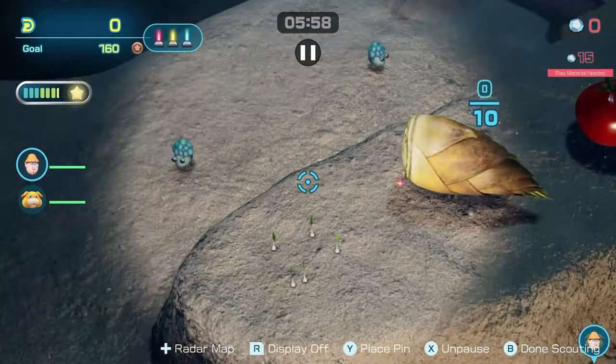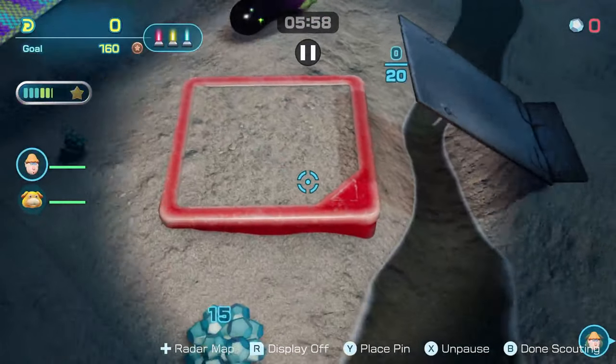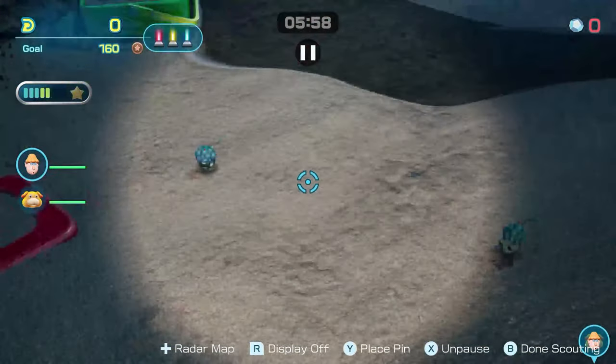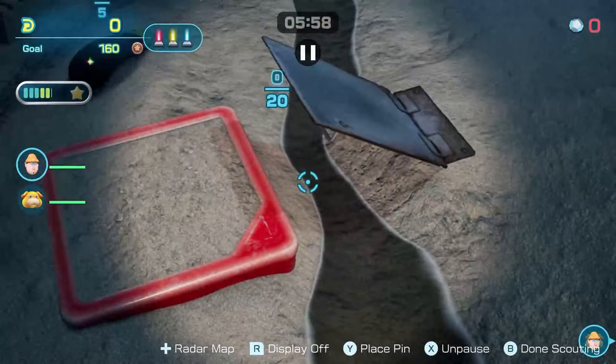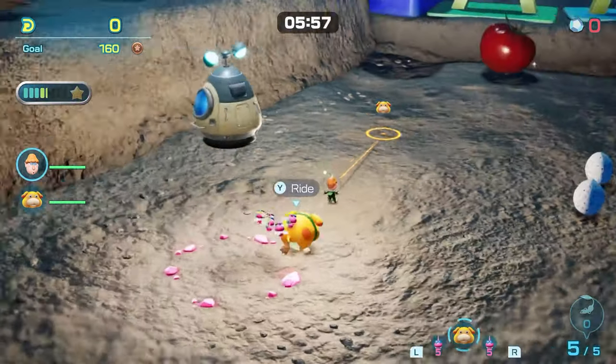And there are whites up top. Priority one should be getting this plastic, because there's 15 plastic there and we need 15 to build it. So, plastic first. We have pink Pikmin — let's use them.